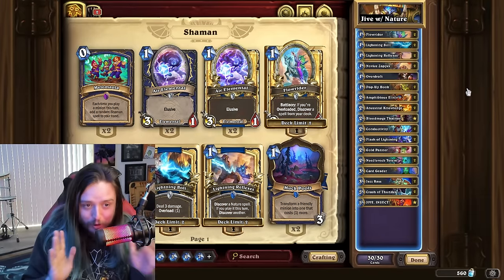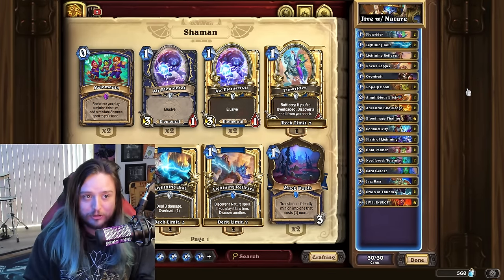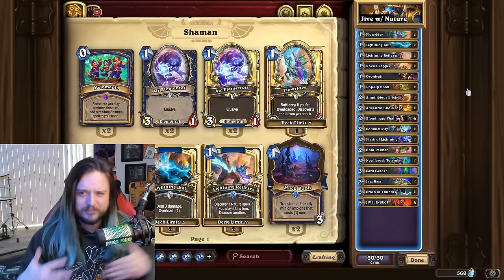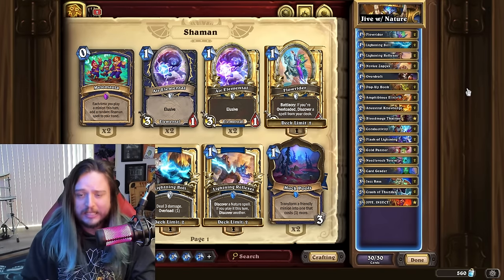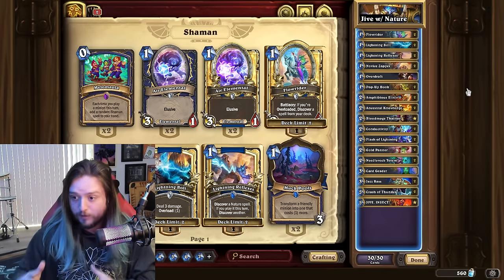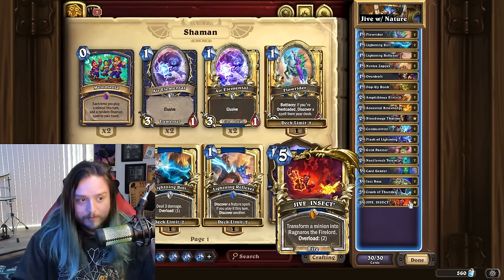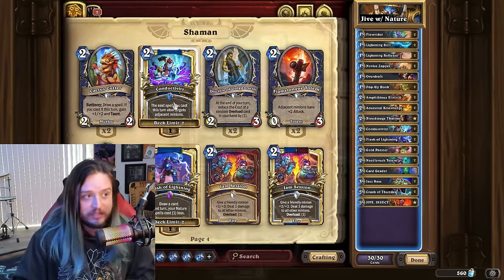I cannot take full credit for this list. There were a lot of other creators trying out different lists, and then I tried what worked and put in some of my own stuff. I have to give a shout-out to M Droogie as well as Katakuchi from Twitter, because they are the ones that gave me the idea of making Jive Insect work with Conductivity.